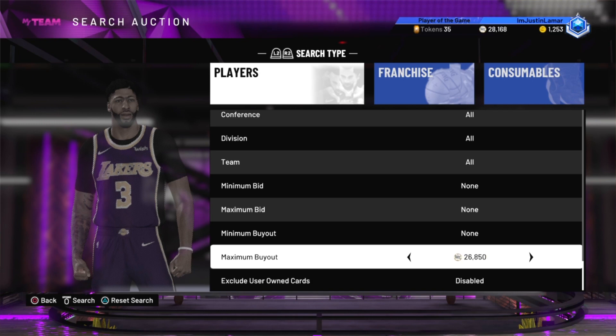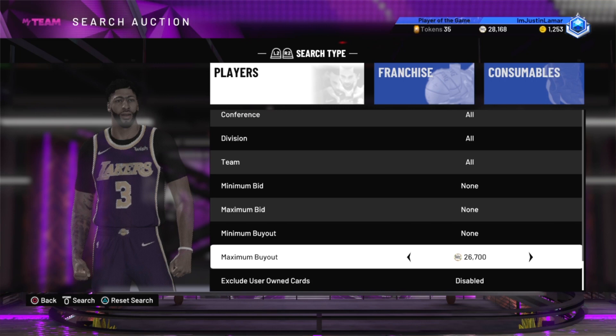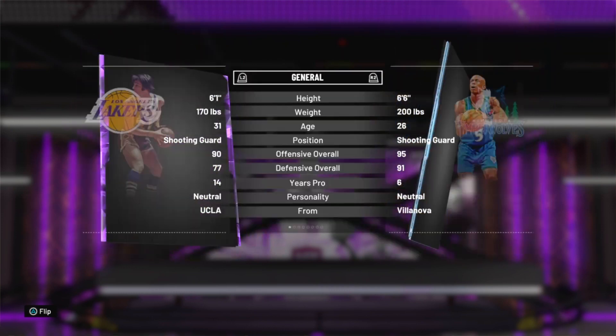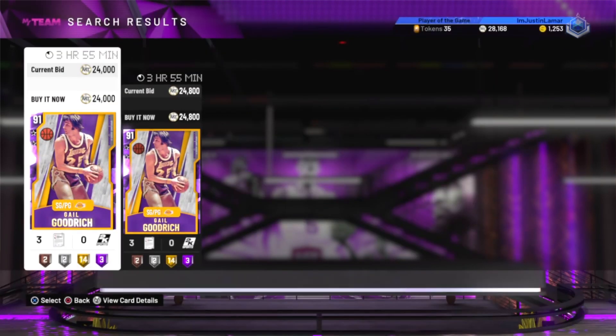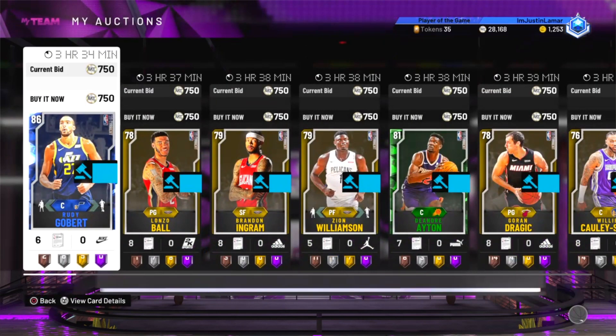I would rather have Kirk Hinrich than Zach Randolph, but if I end up getting Zach Randolph, that would totally be a win. If I get any of these cards by playing Triple Threat Offline, I would definitely upload that gameplay for you. There are some more videos on the screen — tap one of them and go watch that. Thank you for watching, make sure to like the video, tap that subscribe button, and I will see you in the next video.